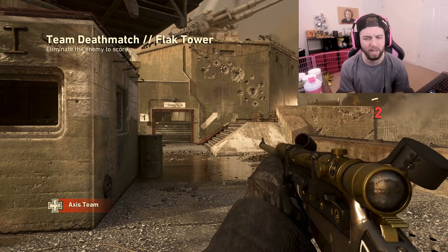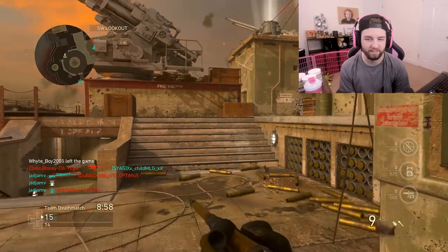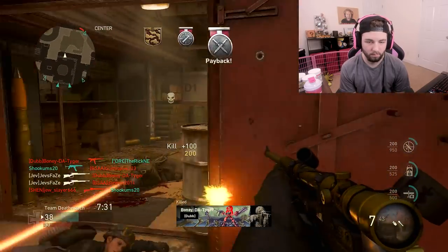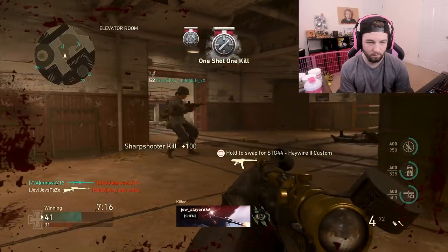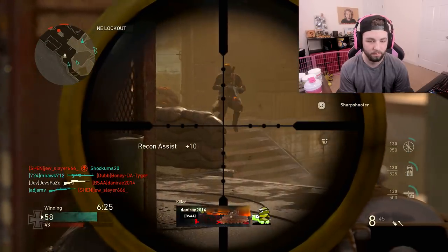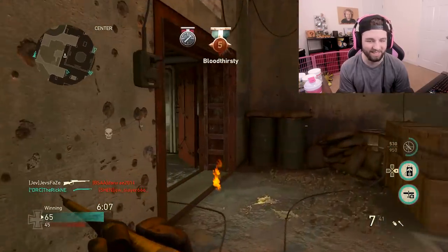It's a sniper rifle. It is arguably the fastest with rapid fire on to shoot. People are still confused whenever they get sniped in this game - they think it's impossible or something. This thing is fast and you can be consistent with it as long as you shoot upper chest. Stomach shots are kind of iffy.